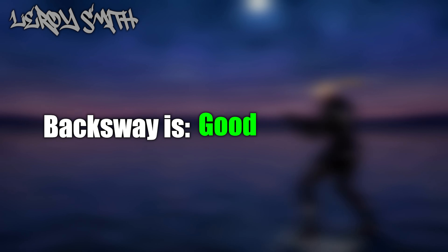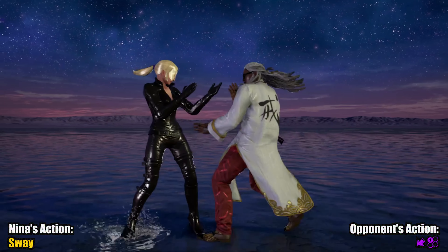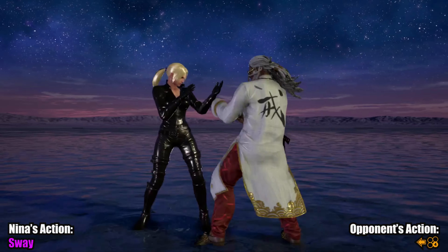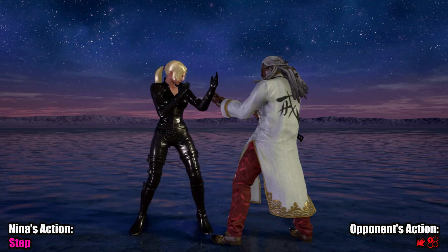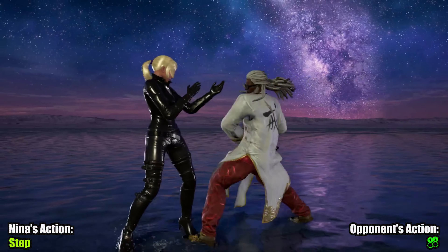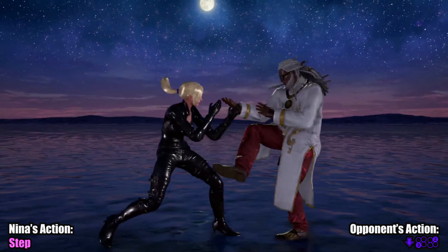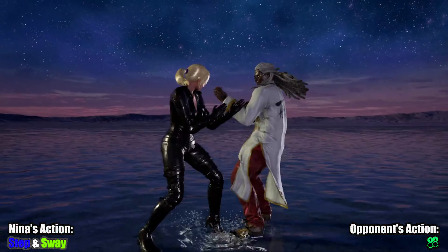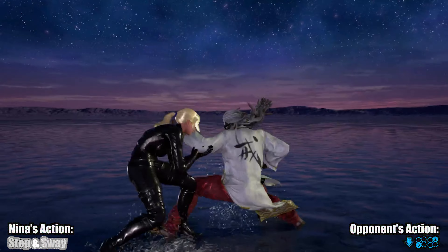Leroy Smith. Sway is alright against the Grandmaster of Drip, but it doesn't create too many opportunities on its own. Thankfully, the nerf to Leroy's orbital means that Nina blocks it with her sway. Stepping left or right doesn't do too well here. The most effective lateral movement seems to be side walking left — the only way to deal with down forward 1 — but can still leave you vulnerable. However, if you step right then sway, you can make many low risk tools whiff and give you a free launch. So sway on its own is okay but doesn't create opportunities. Step into sway will create opportunities. This makes it good.